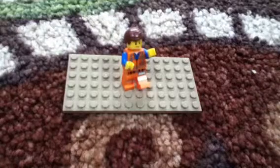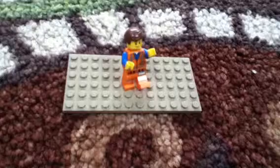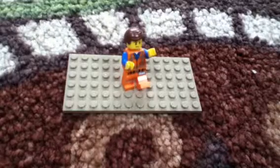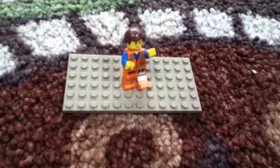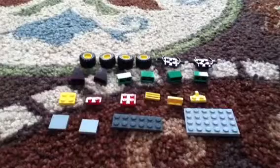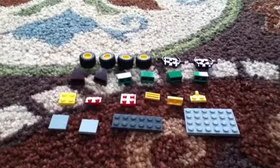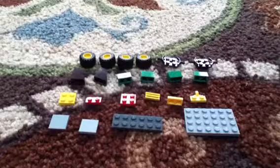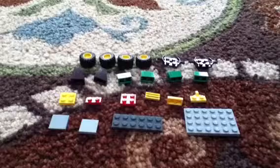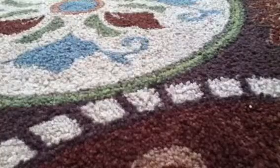Hey guys, Gold Break here with another how-to build. This time we're going to be building Emmett's construction buggy so he can have some transport to get around the construction site. Here's a list of all the pieces you'll need. Pause this video and take a minute to gather all the pieces you see. If you don't have a certain piece, try to grab a piece that will achieve the same effect. Now let's start building!